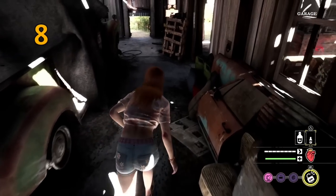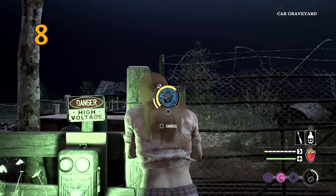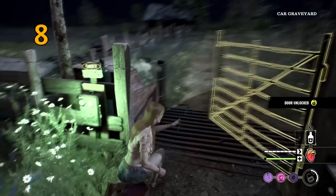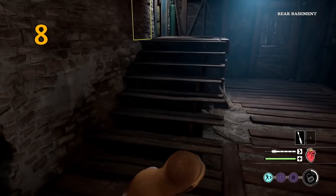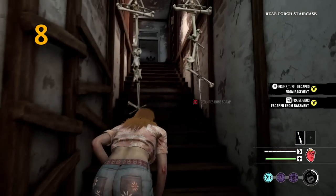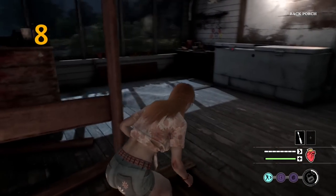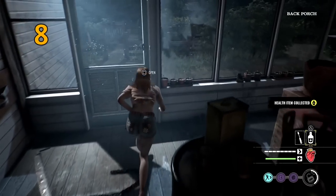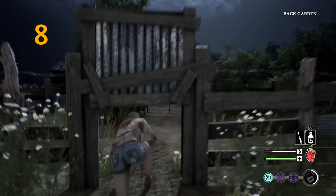Tip number eight is stick with teammates that complement your abilities. When G and I play, I play Connie and he plays Leland because they're very different playstyles. Leland is all about being aggressive and knocking family members down, while Connie is fragile with very low health but great at unlocking doors. Another good pair is Anna or Sonny with Julie — Julie is very stealthy and quiet when unlocking doors, while Sonny can spot family members. Anna is a tank and can float between roles quite well on her own.